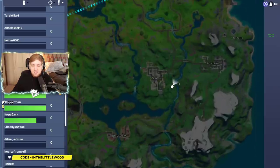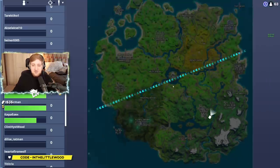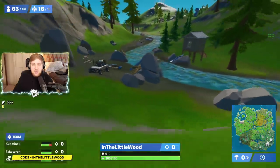On the map, you're basically looking just over here. Where Lazy Lake is, go a little bit east — you've got the little sort of crash site just here, and that's what you're looking for.